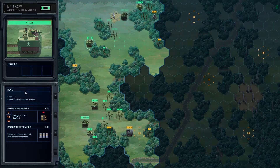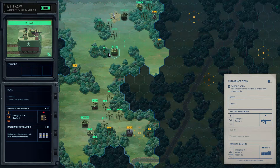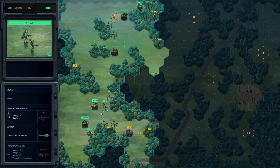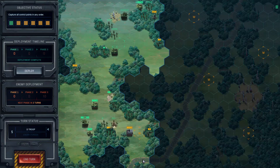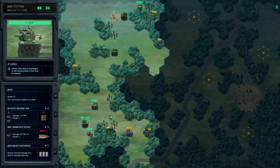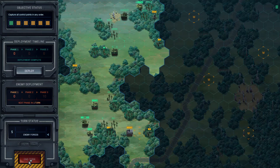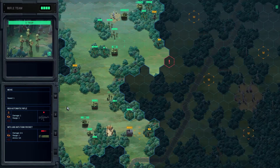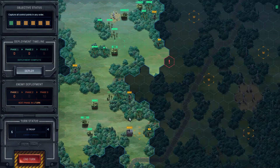These Vulcan guns are more just to piss me off than to actually hurt me. Son of a bitch — of course I hit my own guys. I can't fire off smoke, I don't think. We are so royally screwed it's not even funny. I pretty much just lost an entire troop.